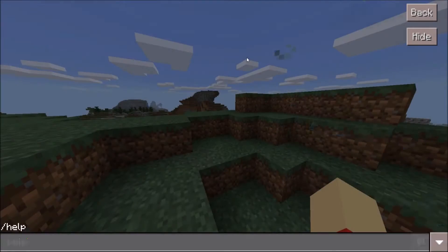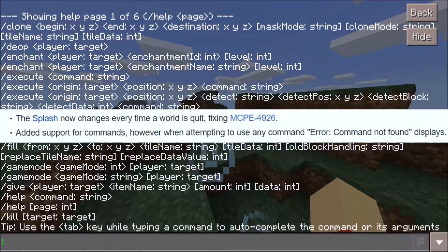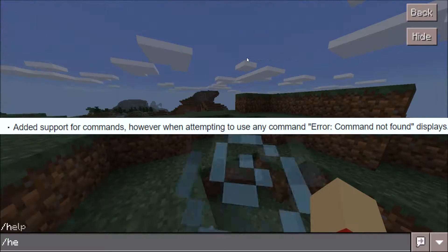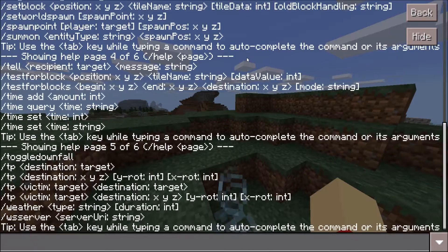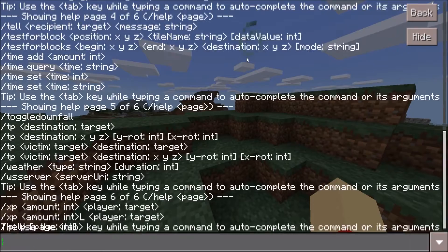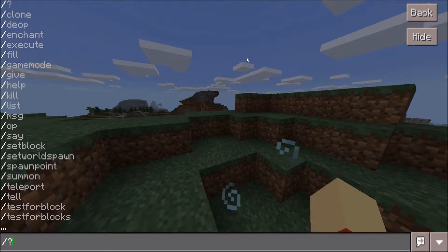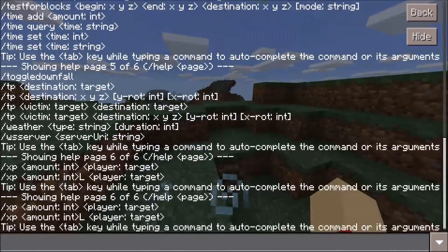Number three: commands. Since 0.7.4, code in the game has actually added support for commands. If you typed 'help' for example, it would simply read that the command was not found. At long last, several commands from PC have finally arrived on mobile devices. Some of the best include game mode, give, time, teleport, and plenty more. Pocket Edition is now a lot more versatile, especially when playing on multiplayer.